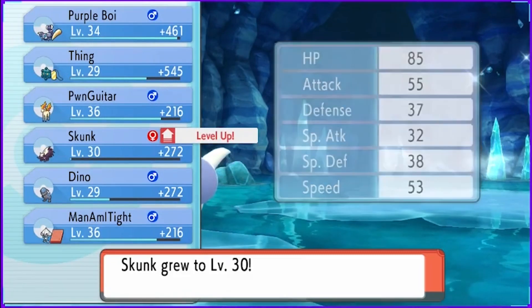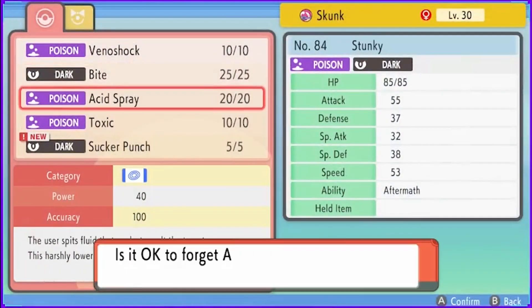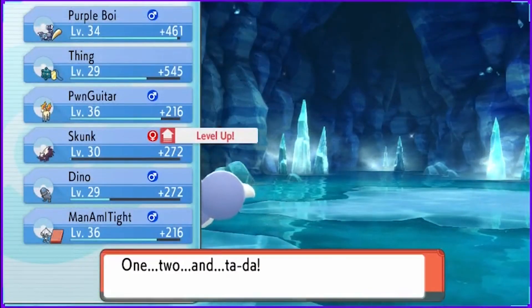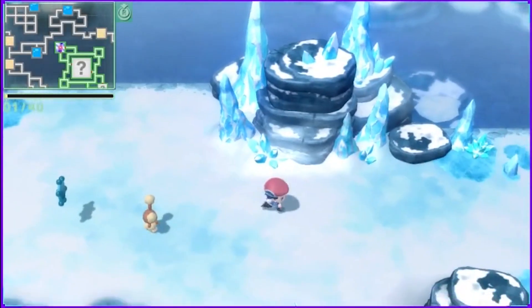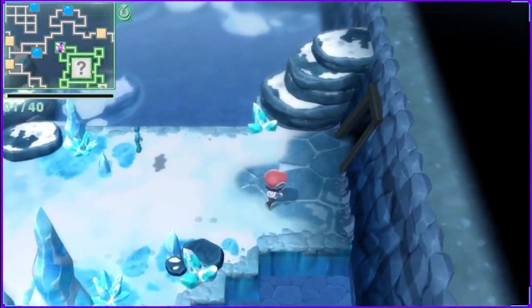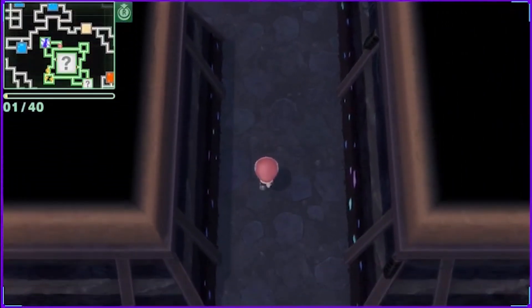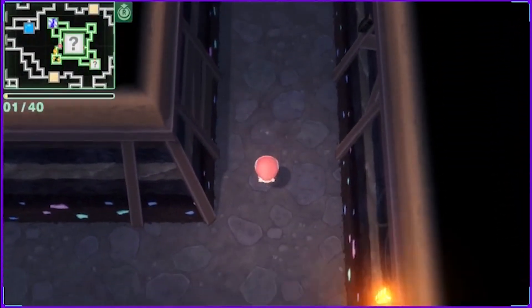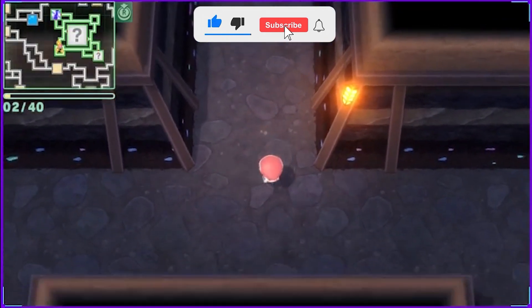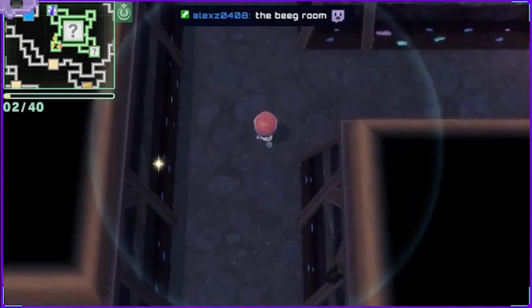Skunk will get to level 30 and will also want to learn Sucker Punch. Get rid of Acid Spray — Acid Spray is so bad. Well, that was sad. That's okay. We got plenty of chances to catch other Pokémon tonight. Pretty much the only encounters we're aiming for tonight are in the Grand Underground. I'm hoping there's a guy in here that can heal us — that would be helpful. The big room, we're gonna be checking that out last.